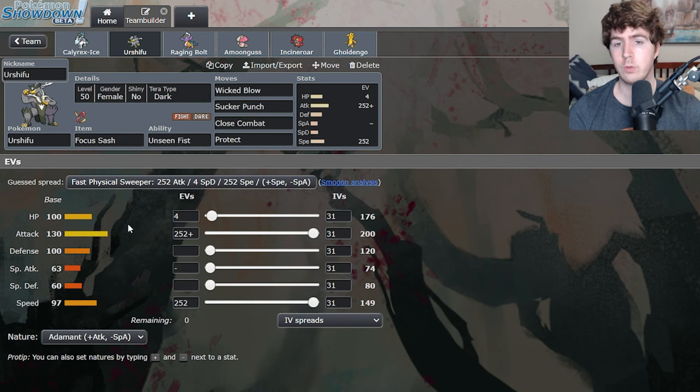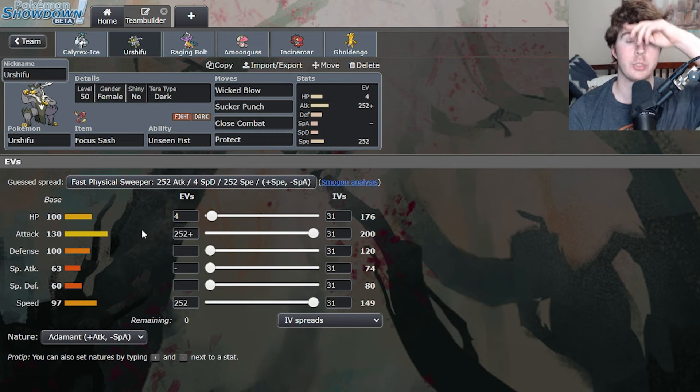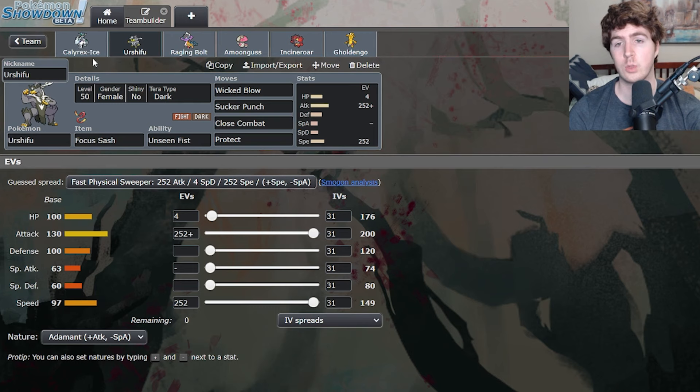The Urshifu is very standard — Tera Dark, Adamant — just trying to max out on damage. There's not a lot in that speed tier between 149 and 163, so the extra power on Tera Dark Wicked Blow can be important. This is your main option against trickier matchups where the opponent has a really good answer to your Trick Room mode. You can lead Urshifu and be a bit tricky with Amoonguss and Incineroar on lead, causing them to get into awkward positions when they just expected you to lead the Calyrex.